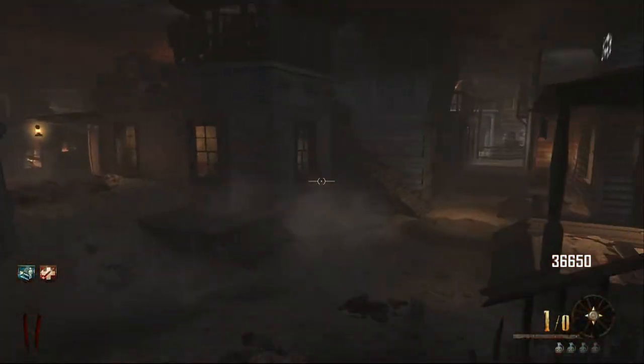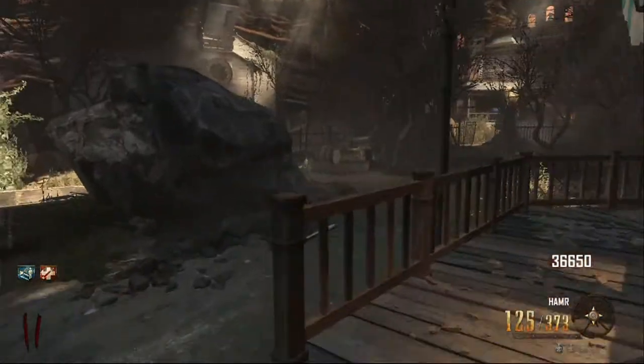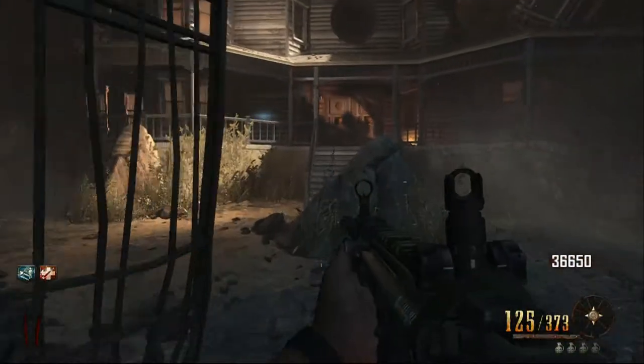And now what I'm going to do is run over to the mansion. You literally just got to run through the mansion, go down the stairs, and go to where the lady will be playing on the piano — where you can get the free perk.